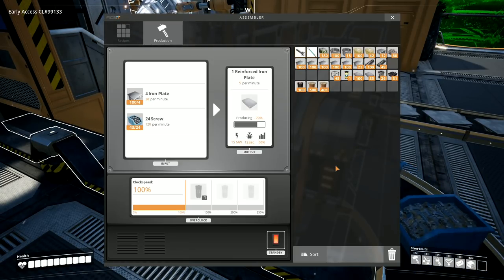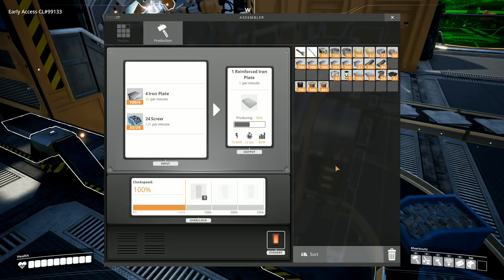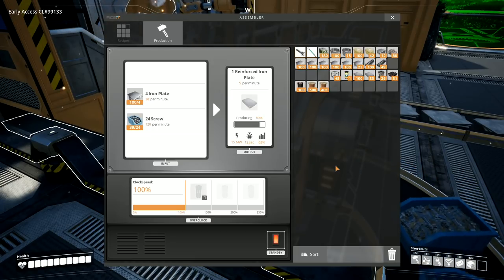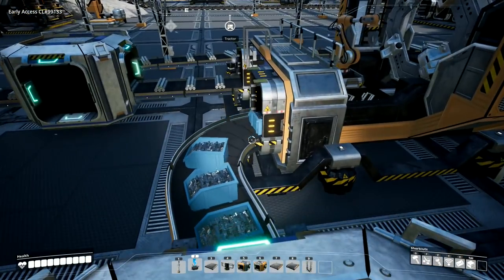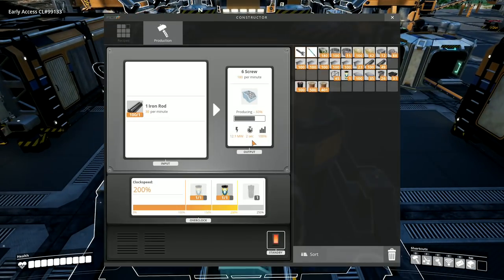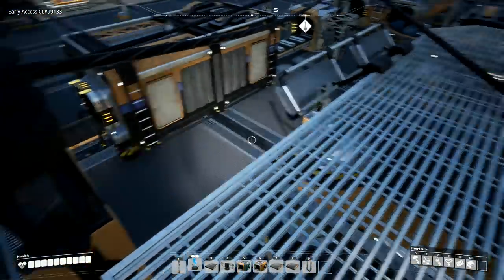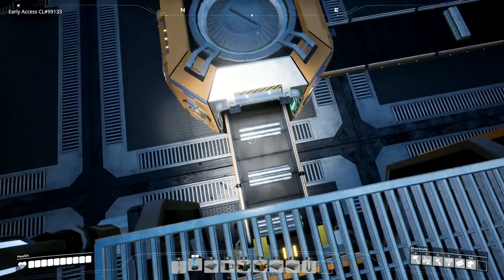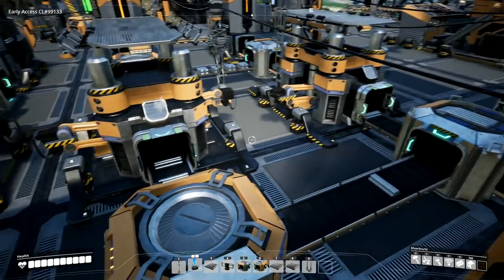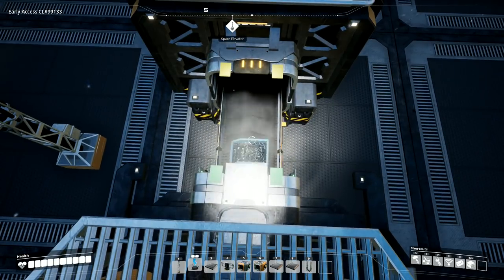Really what we want is individual lines of screws being made for each factory, so that I can overclock this and get more of these being made - that is the dream at the moment. We're not producing enough, I need this to go faster. Despite the fact that I've got this overclocked to 200%, this is not going fast enough. So in an ideal world, what we want to do is split this - remove this one, move it over that side as tight as I can, put another one over there, and then split that conveyor that's coming in so that I'm feeding rods into two separate constructors. That's what we need to do.